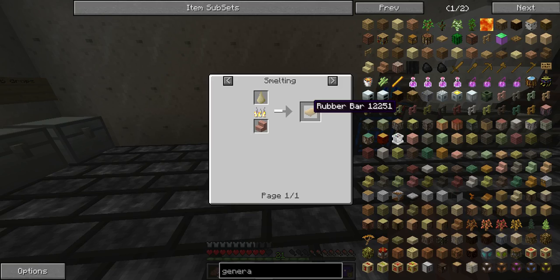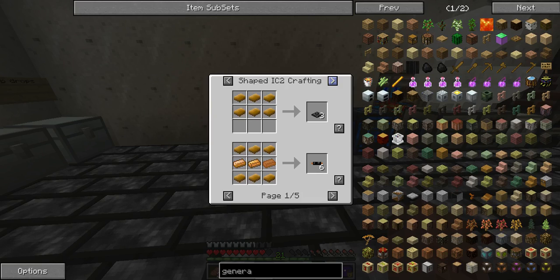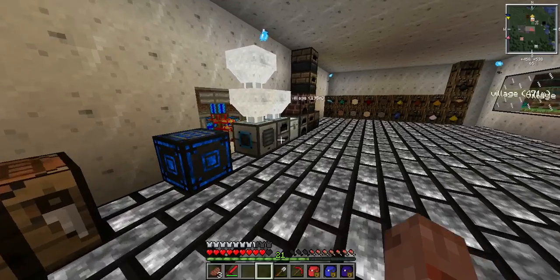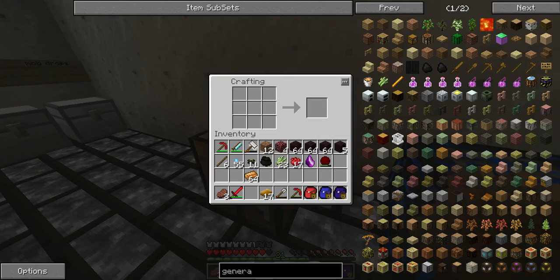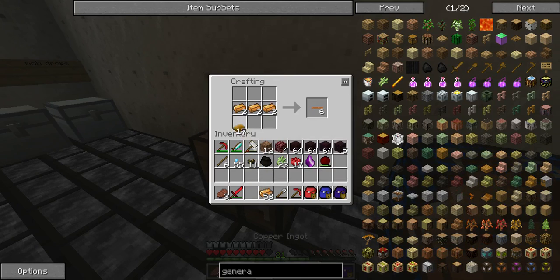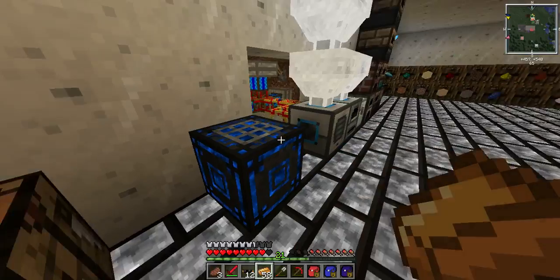I forgot how to make rubber. Smelt it, after making rubber barns. I have some of those but I'll make more. That's a thing that went through my brain and made me go, 'What the hell are you doing?' My brain goes to weird places. I blame Portal.